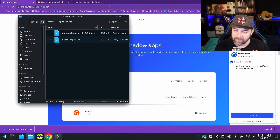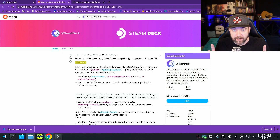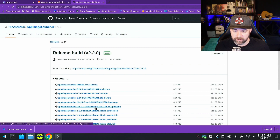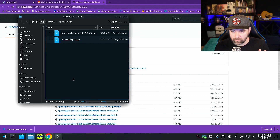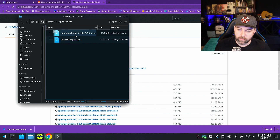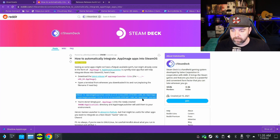This is the most important step: I could not get this to run properly unless I installed this application called AppImageLauncher. I chose the light version. These steps will also be included in the description below along with resources. You're going to need to download the light version of the x86_64 AppImage, then go ahead and download that and move it over into the applications area.